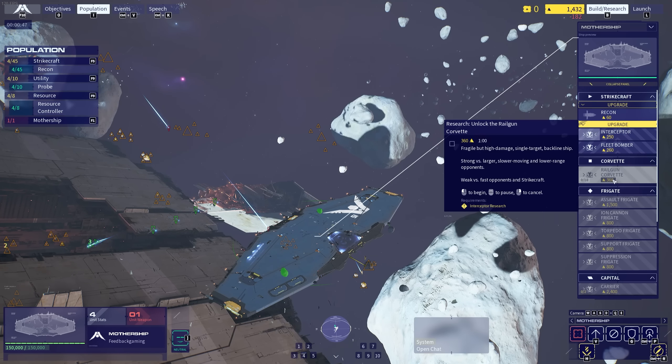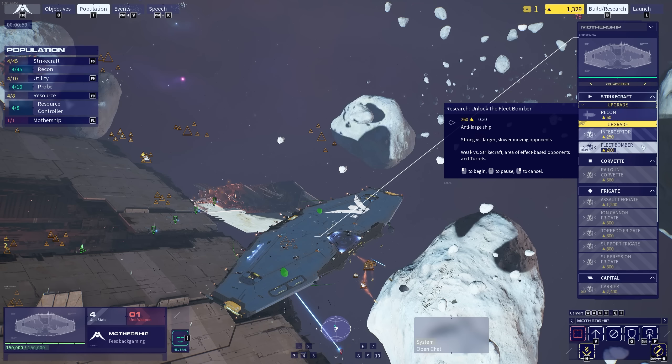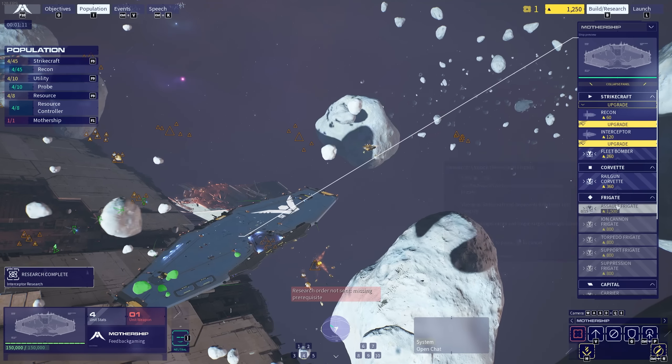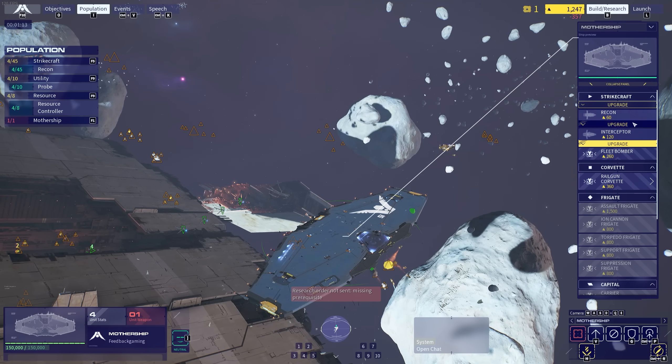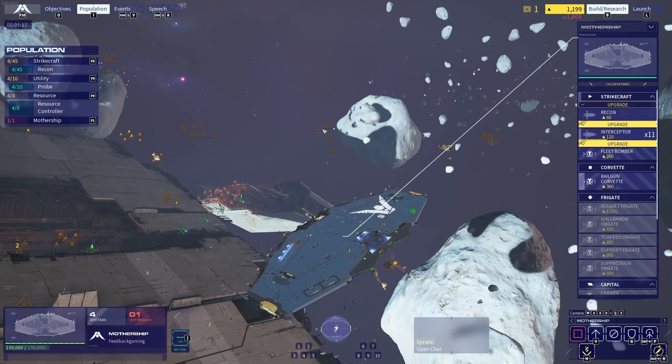I think the railgun corvettes weren't the right ship to select — I don't think they were very effective against the frigates, it didn't look like they were doing much damage. So I think what I'm going to try and do is research the interceptors immediately and then go for the frigates. The fleet bomber here is an anti-large ship, and I don't think there were any anti-large ships at this point. So I need to rush capitals. I'm going to go for the assault — I'm going to go for the railgun frigate now. Research. We'll make a few interceptors, just a handful to begin with.